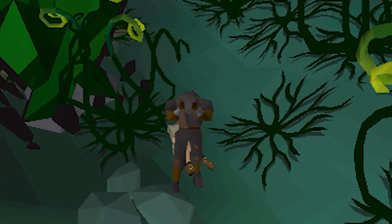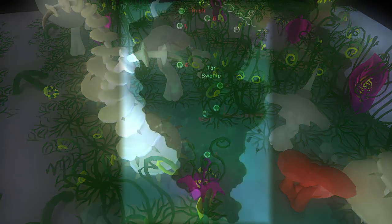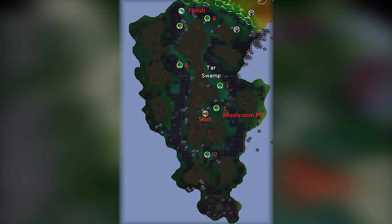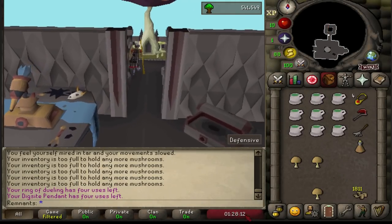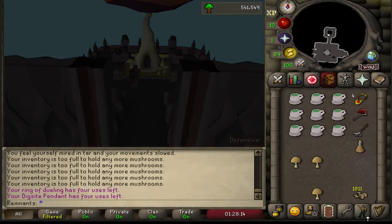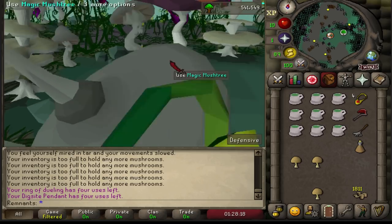During this segment I'll briefly summarize Sulliuscep Trees running to give you a bit of an understanding of the method, but I won't go into full depth until the following episode, as I like to go into different setups and methods that can be more complex than others. First off you want to unlock all the teleports around the island, which for the most part all have great individual skilling benefits, but are also extremely important for quick Sulliuscep Trees running.